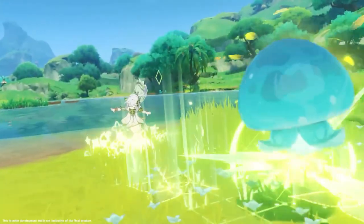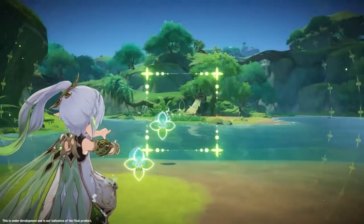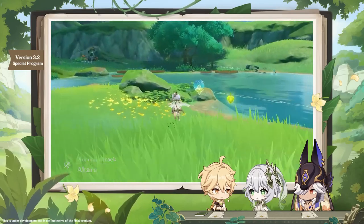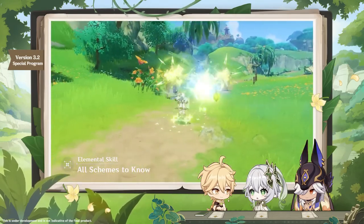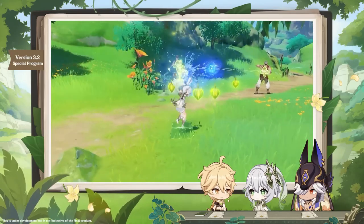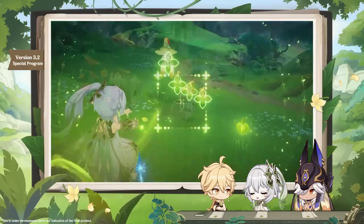Moving on to her skill, it has two different versions. A tap version which lets out a pulse of Dendro in an area, applying Dendro and leaving up to 8 enemies with a mark called the Seed of Skanda. The hold variant lifts Nahida into the air where you can aim and mark up to 8 targets. While in this state she has a massive amount of interrupt resistance, but you can only stay in aiming mode for up to 5 seconds.